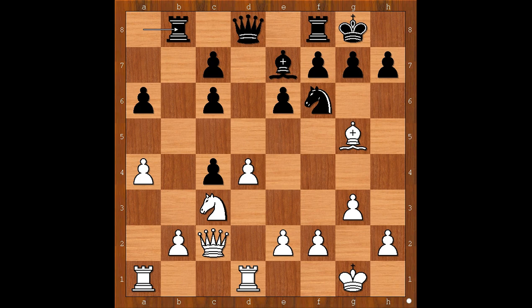Bishop to g5, rook to b8, placing the rook on the semi-open file. e3, c5. d takes on c5 — discovered attack on the queen.